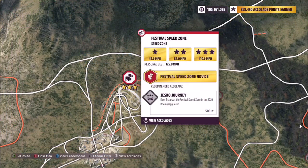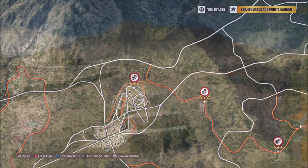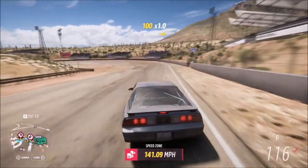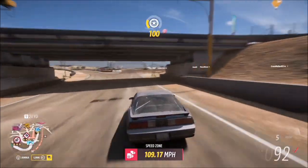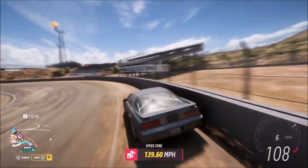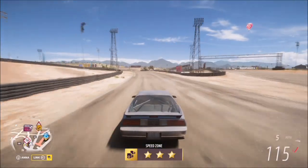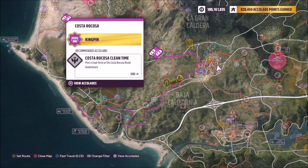The next challenge wants you to earn six stars across speed zones. I recommend heading over to the festival speed zone — it's admittedly not got the lowest three-star score, but it is quite easy to achieve. There are two ways to do this: the normal way, driving through and turning around to do it again, or — and I'm not telling you to do this — you could wall ride to get the challenge done quickly. You're pretty much guaranteed three stars that way, but I didn't tell you that.